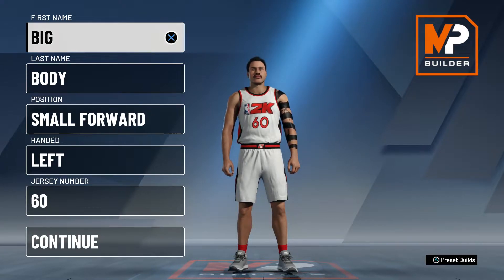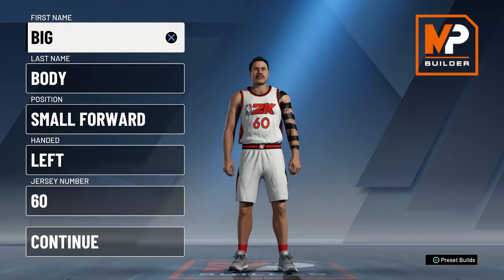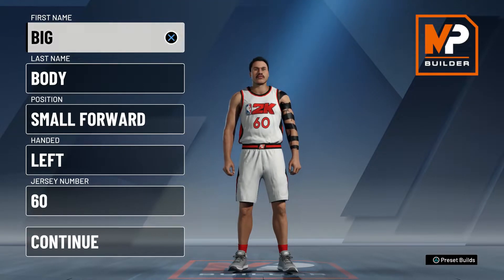Hey what's good YouTube, it's Pharaoh coming back at you with another video. In this one I'm going to be showing you guys the best lockdown defender build in NBA 2K20. The first name is Big, the last name is Body — that's what we're going for: the big body lockdown defender that can shoot, play defense, grab rebounds, and do it all.